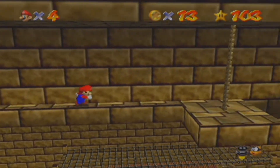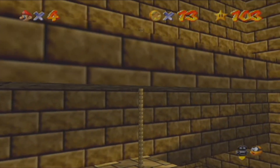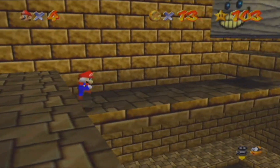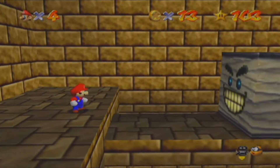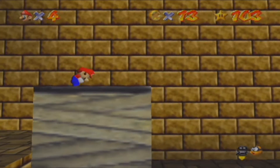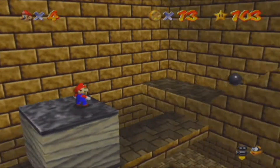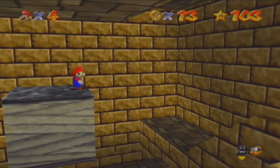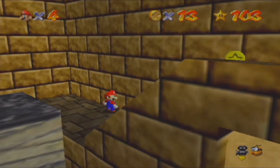We are almost at the top. So we have 103 stars. If we collect this one, we get 104. I get 8 coins, we get 105. I don't think you get like another star if you defeat Bowser — or maybe you do? I can't remember. I think you will get a star. Okay, so we are pretty close. The only thing I hope is that I don't mess it up with the jumping.